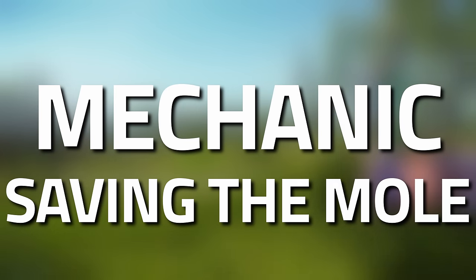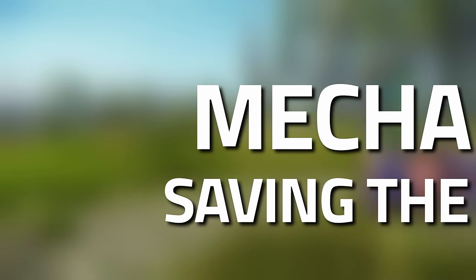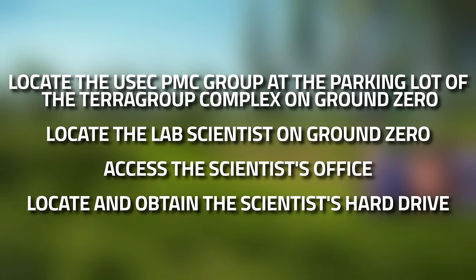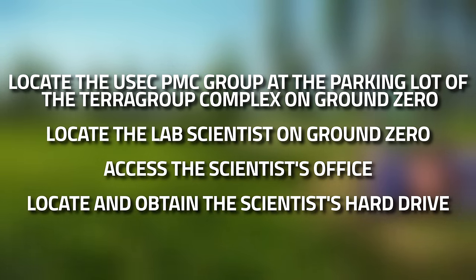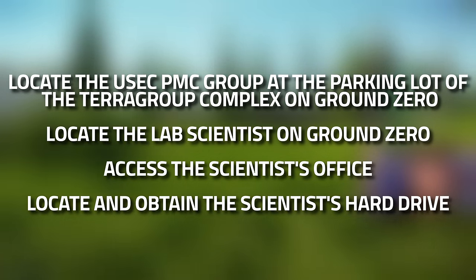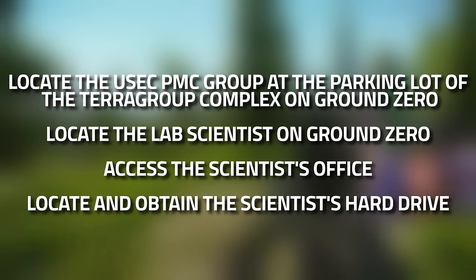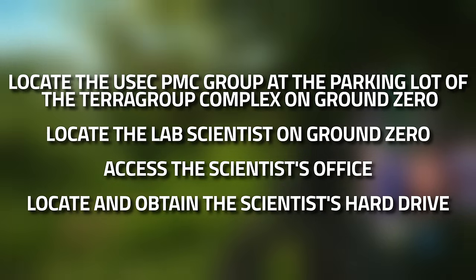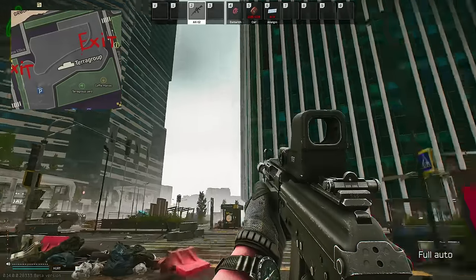Hey guys, welcome back to a mechanic task guide — Saving the Mole. For this task we need to locate the USEC PMC group at the parking lot of the Terragroup complex on Ground Zero, locate the scientist on Ground Zero (which is the new map), access the scientist's office, obtain the scientist's hard drive, and then hand it over.